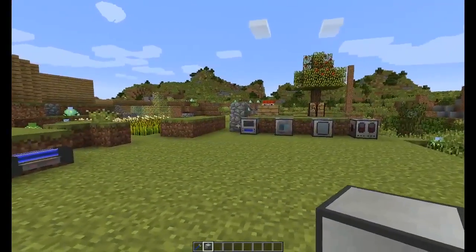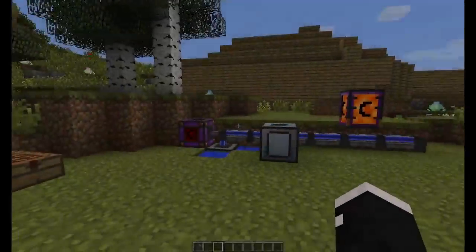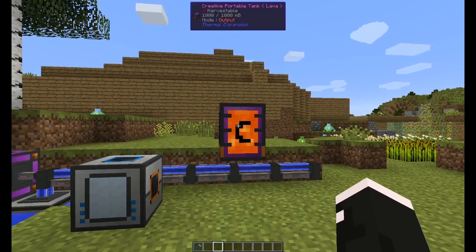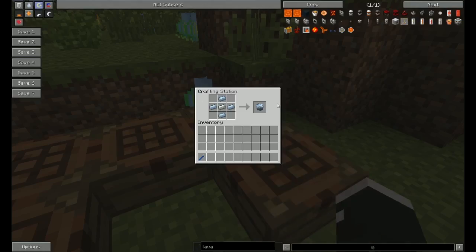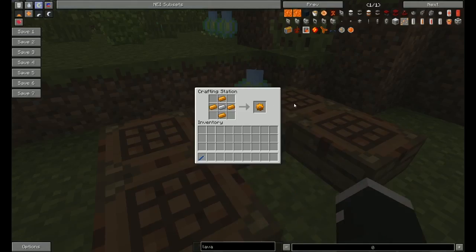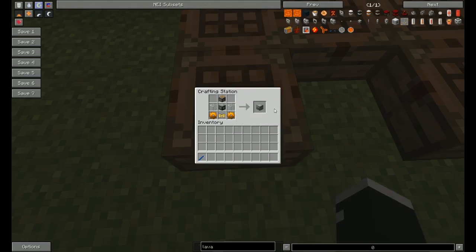Next we will go over the opposite, the Igneous Extruder. I've already set up a creative portable tank with lava in it. So, in order to build it: tin gear, basic machine frame. This one does not have multiple tiers. Copper gear, servo, you're going to need some glass and a piston. And that will get you your Igneous Extruder.